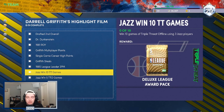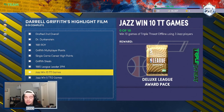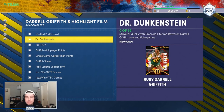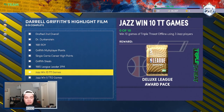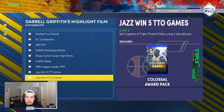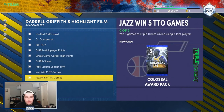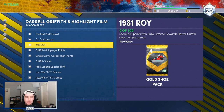For the steals challenge, I'd recommend knocking that out in Triple Threat and Triple Threat Online while completing these other challenges. Win 10 Triple Threat Offline games and 5 Triple Threat Online games — the 10 offline games will be very easy; the 5 TTO might be a little harder but still manageable. You might need about 10 games to win 5. The rewards are decent too: a Colossal Pack, Deluxe League Pack, Sharpshooter Pack — possibly a Hall of Fame sharpshooting badge — plus some MT, tokens, and another badge pack.